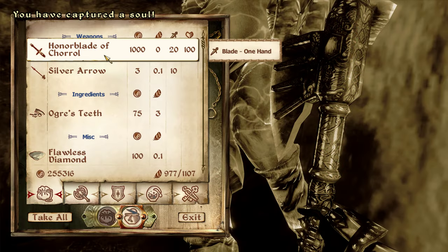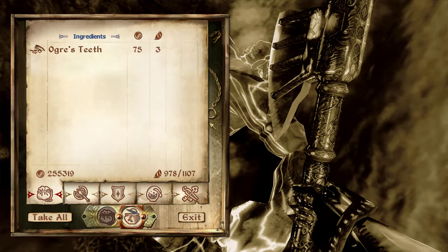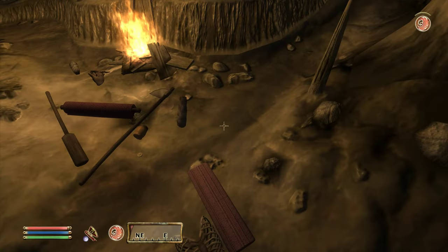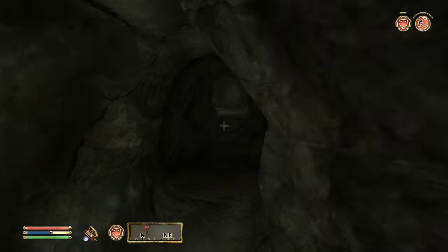Ogre Chieftain — the Honor Blade of Chorrol, Flawless Diamond, three gold. I've retrieved the Honor Blade of Chorrol from the ogre chieftain. This has to be the item Fathis was seeking; however, due to the nature of the item, I think someone at Castle Chorrol would be anxious to have this back. I need to decide whether to sell the weapon to Fathis or return it to the castle. The surprise turn-in is always the better turn-in I've found in video games.